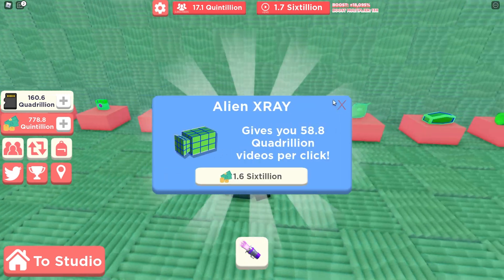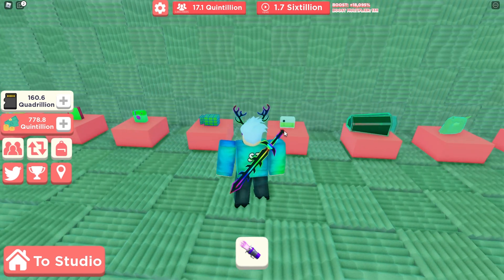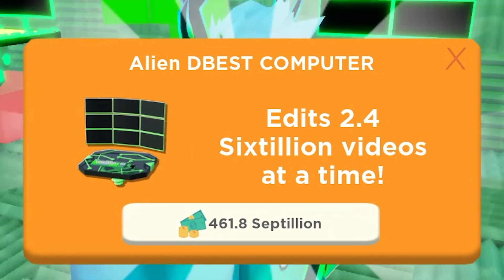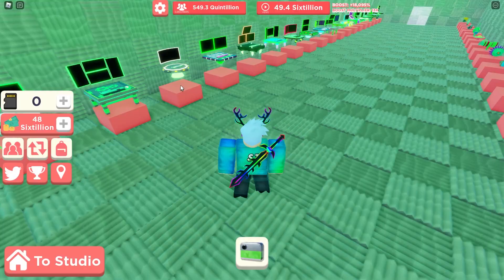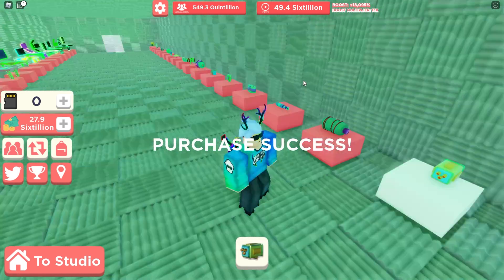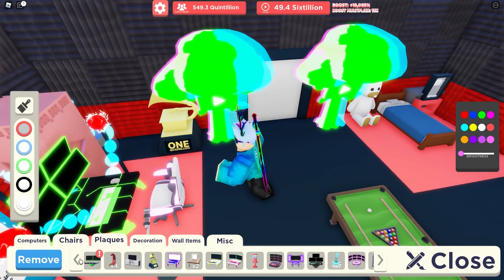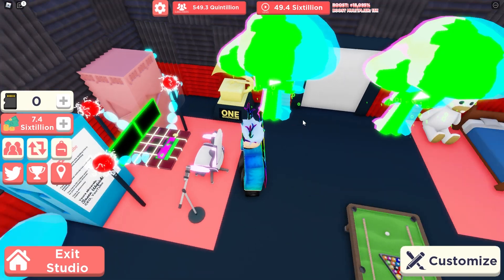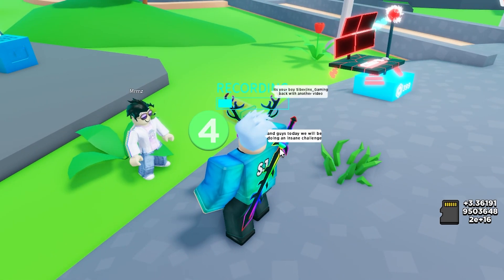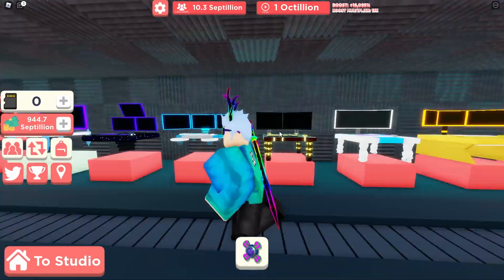I'll also grab one of the cameras — probably that one, yep definitely. The most expensive computer is all the way down and costs 461.8 septillion, which is a lot. I'll get the most expensive camera I can afford and leave some room for improvement. Back in my studio, look at that nice beautiful computer. Outside, the camera is giving almost one octillion in footage — impressive!